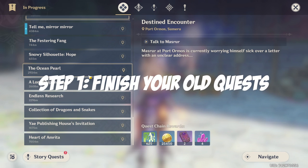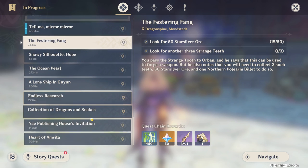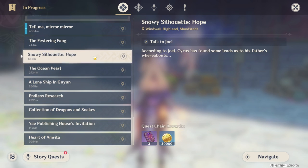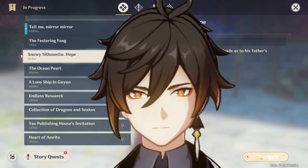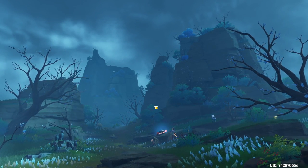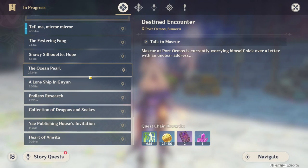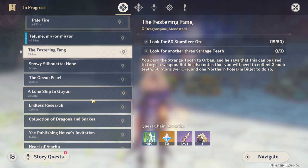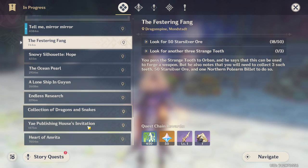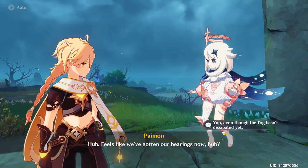If you are anything like me, you still have age-old quests you haven't finished — some dating back to prehistoric times, and by prehistoric times I mean Liyue. Doing them is a great way to earn primogems and get around to places in the world you might not have visited yet. Just remember not to accept new ones, because while some give primogems, all of them will clutter up your quest log. Go ahead and clean that up so when the new version rolls around your quest log looks neat and clean.